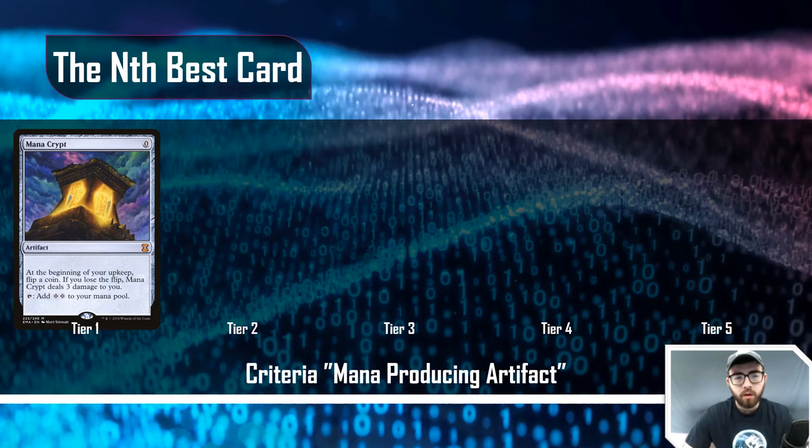The last example is 'mana-producing artifact.' This is probably going to be my most controversial opinion. One of the things that differentiates tier levels is mana acceleration, and I believe certain mana rocks don't belong at certain tier levels — they feel under or overpowered in certain contexts. The tier one card here is Mana Crypt: a zero-cost artifact, at the beginning of your upkeep flip a coin — if you lose, it deals three damage to you; you can tap it to add two colorless mana. On turn one you can easily drop a three-drop, which is pretty crazy.